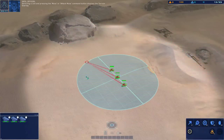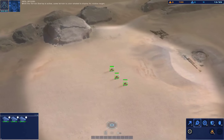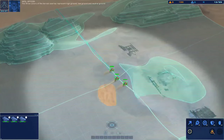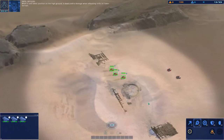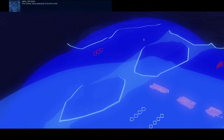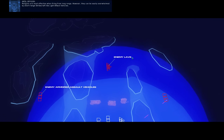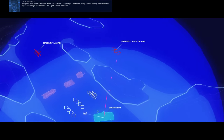Selecting a unit and pressing the move or attack move command button displays the terrain overlay. While the terrain overlay is active, some terrain is color-shaded to display its relative height. The three colors represent high ground, low ground, and neutral ground. When a unit takes position on the high ground, it deals extra damage when attacking units on lower terrain. The enemy have deployed armored units - they have the high ground.